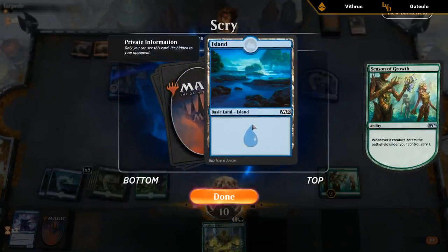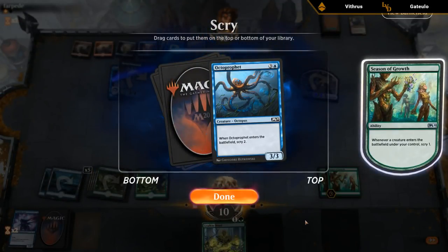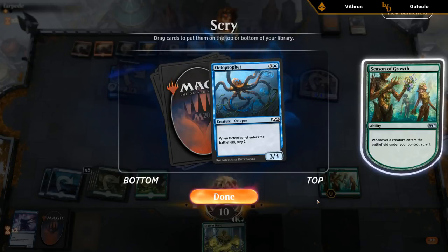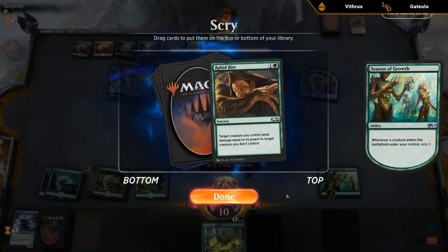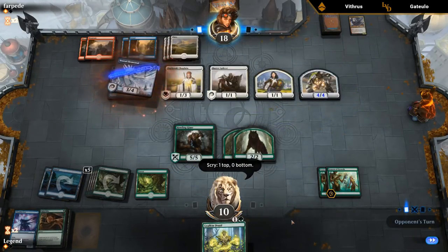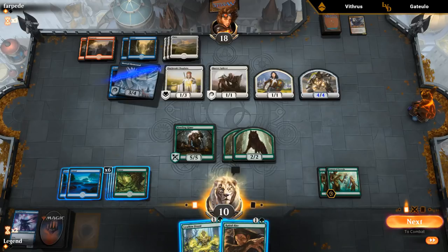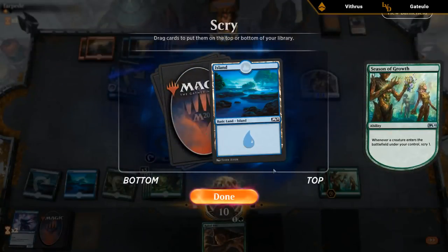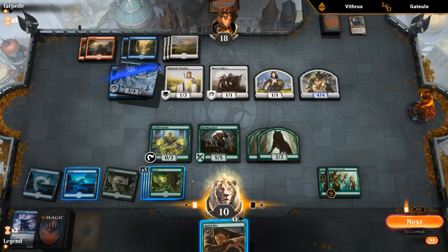We get to Scry and bottom all the lands — would have drawn quite a few. We play Octoprofit — now we've got two more Scry triggers. We also have a Leafkin Druid to Scry. I'd rather dig towards pump spells to draw cards instead of just scrrying more. Rabbit Bite is probably good enough — plays well with our Seasons. We're hoping the opponent plays a flyer we can kill. Opponent says go. We play Leafkin Druid, Scry, and bottom lands. So far keeping the extra Season of Growth definitely paid off, otherwise we would have flooded quite severely.